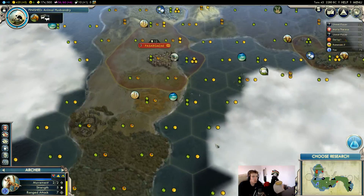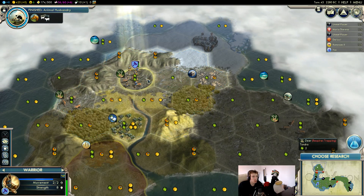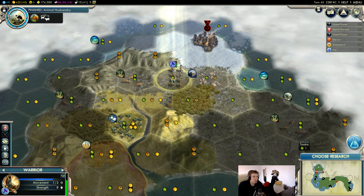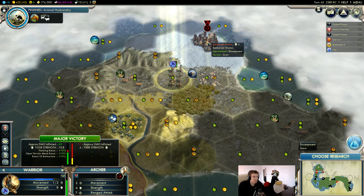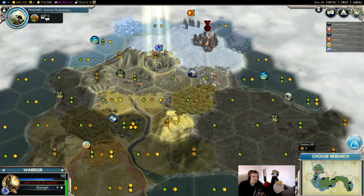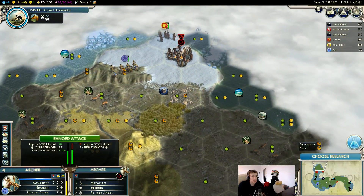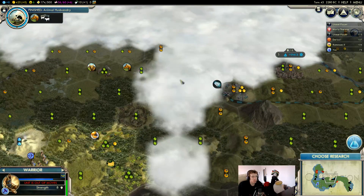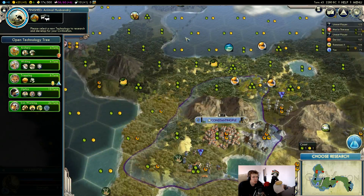Certainly not terrible — we might want to consider some horse units. Oh crap, a Persian scout. I just don't want Persia sneaking in this camp. Hopefully they shoot the other scout, and then we can sneak in and kill it. This is where we consider Archery.